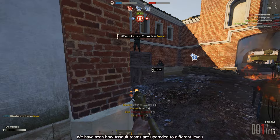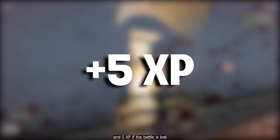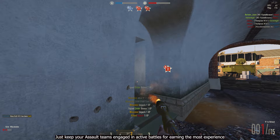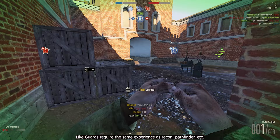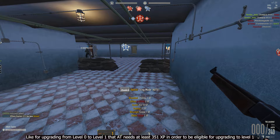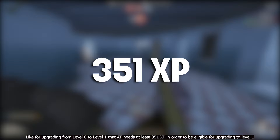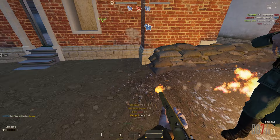Now let's look at how assault teams earn XP. Earning experience is very simple: an AT earns 30 XP if the battle they are in is a win, and 5 XP if the battle is lost. Keep your assault teams engaged in active battles to earn the most experience. Branch does not influence the XP requirements for assault team levels — guards require the same experience as recon, pathfinder, etc. For upgrading from level 0 to level 1, an AT needs at least 351 XP. To be eligible for level 2, 3,451 XP are required. And 9,201 XP is needed to upgrade to level 3. Note that veteran membership does not affect assault team XP earnings.